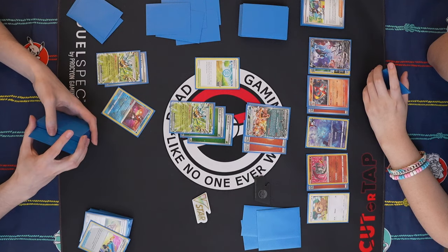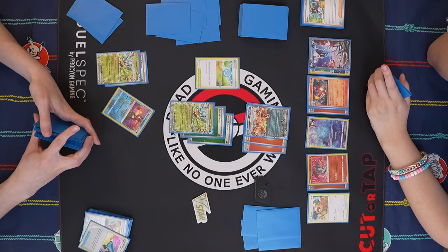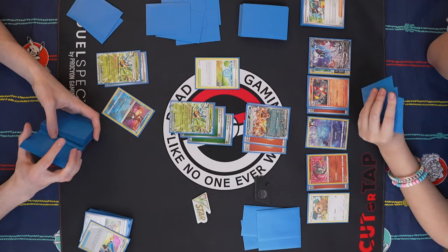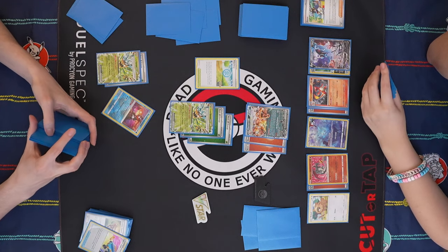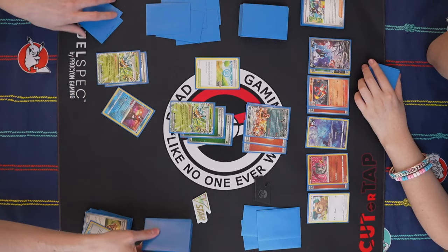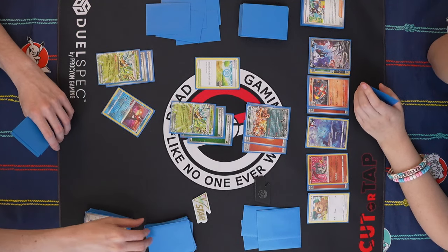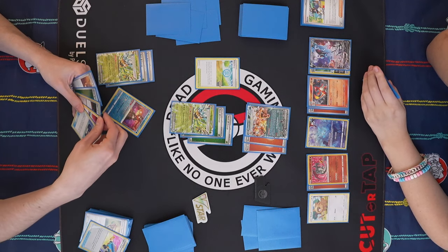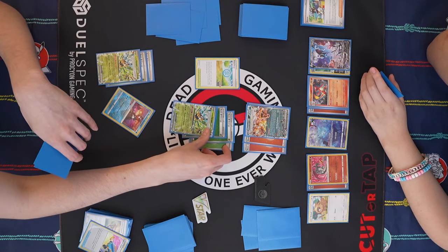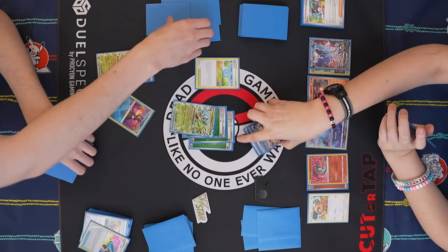Especially if PokeStop stays in play, I can easily get the Bolt and then all the energy. Teal Dance — what did we draw? Okay, that's chill. I'll just attach and then I will Myriad Leaf Shower for the knockout. I'm trying to remember if I prized any energy. I've committed four so far so I would have to have two energy prized for that to matter.